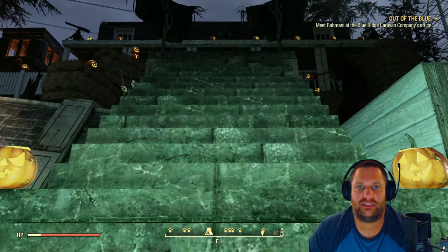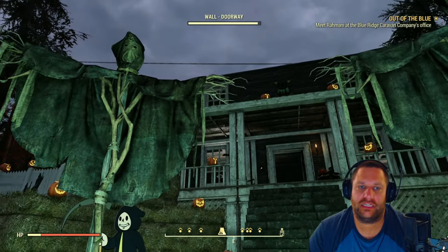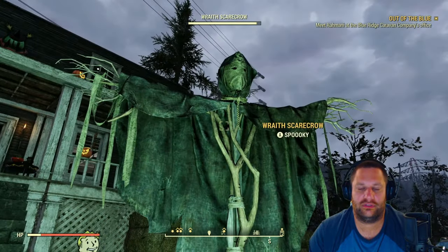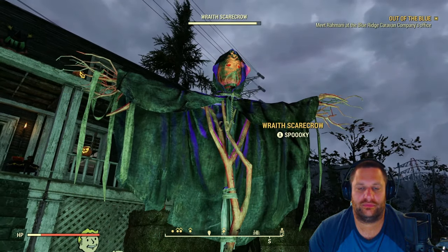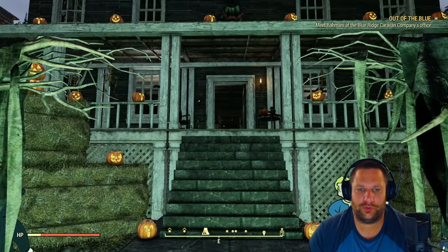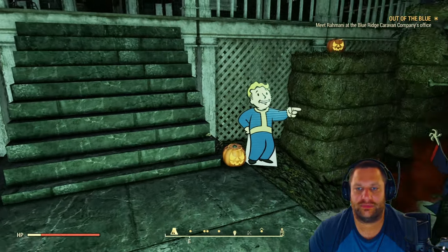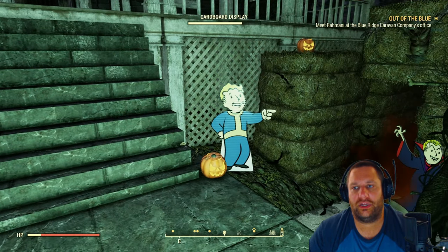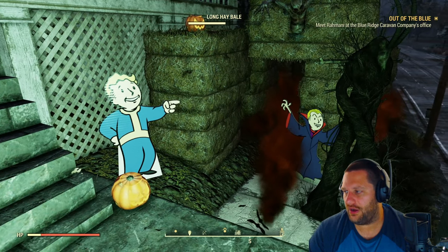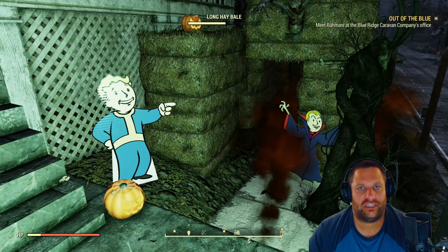We're going to go ahead and go up these stairs. The first thing that you'll be greeted by is these Wraith Scarecrows. I love them — I think I got them out of the Atomic Shop, but they're pretty cool. Once you get up here, you'll notice I've got a little bit of decorations. You'll see that the Vault Boy is pointing through a hay walkway, or straw walkway, whatever you want to call it, and I've got fog leading into it to make it even more mysterious. We're going to save that one for later.